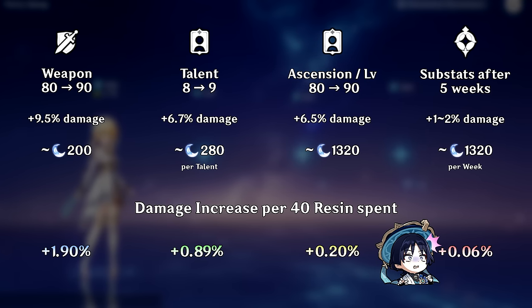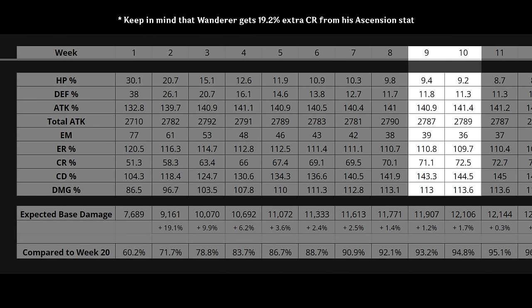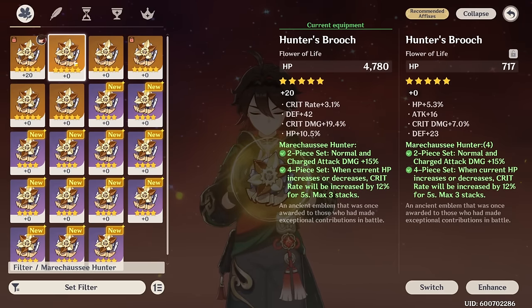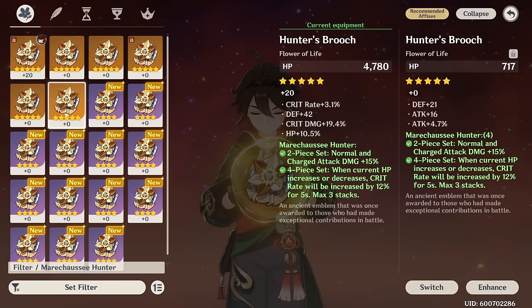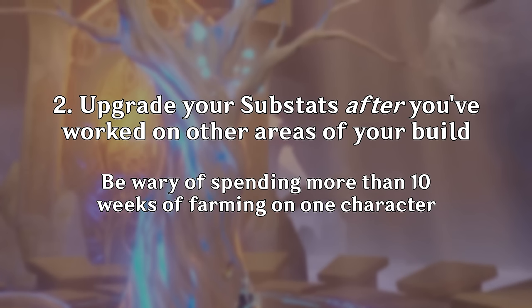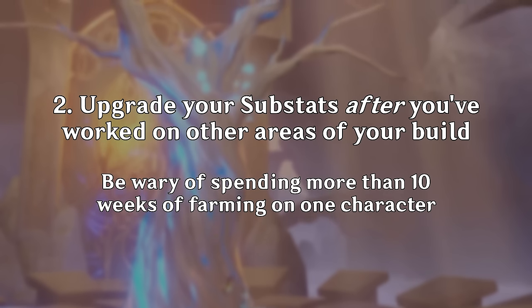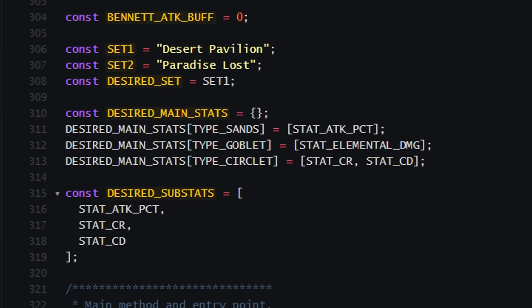Up to this point, all simulations assumed we only care about attack, crit rate, and crit damage. I picked Wanderer deliberately because he doesn't care much about ER or EM — he wants raw offensive stats to maximize normal and charge attack damage, making him very picky about what counts as a good artifact. If it doesn't have all three of attack, crit rate, and crit damage, he'll probably keep looking. On the very opposite end of the spectrum is Xiangling — our Spiral Abyss poster child — where ER and EM are actually quite valuable stats that directly contribute to her damage output on top of traditional offensive stats.